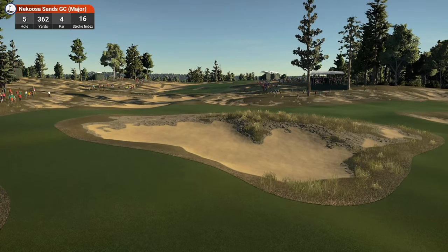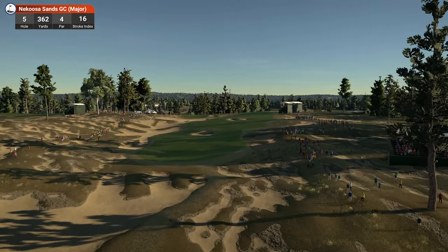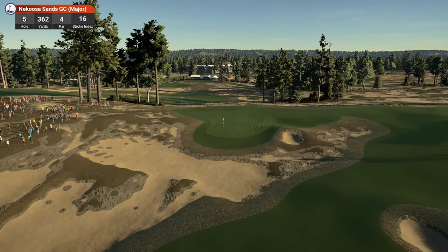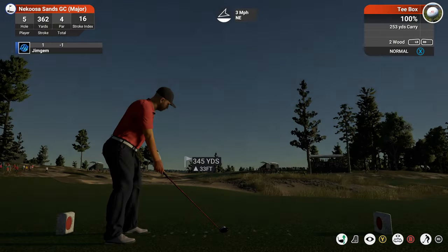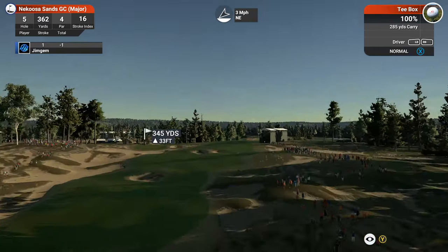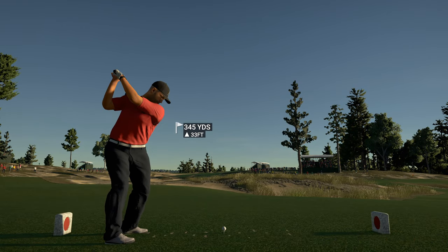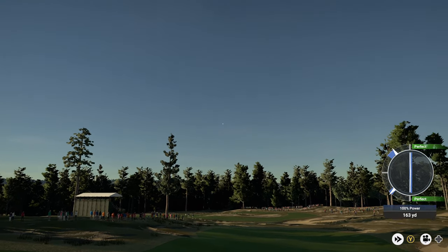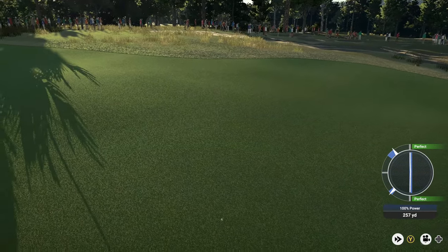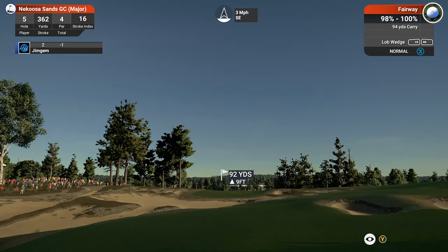Hole five — 362 yards, par four, stroke index six. Talking about PGA Tour 2K21 — with 2K's money behind them, I'm hoping you get proper PGA pros in the game so we don't have to go around changing AI names. They've got the PGA license. 2K don't do things by half — look at their NBA 2K, those games are absolutely beautiful. It still kind of looked like the Unity engine in that teaser trailer though. I was hoping they'd give HB Studios a brand new engine.